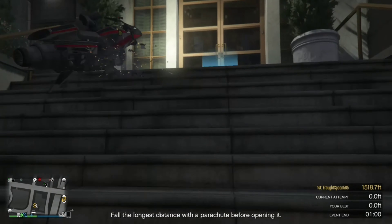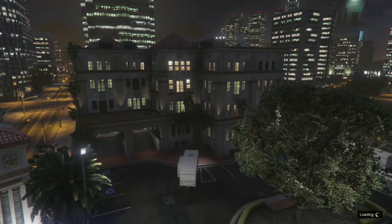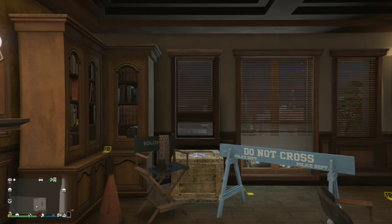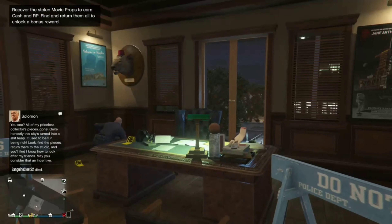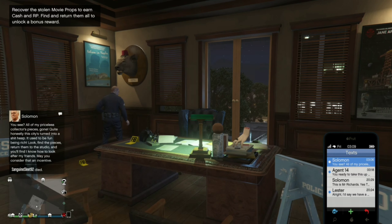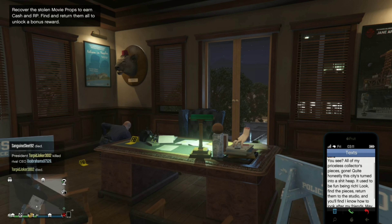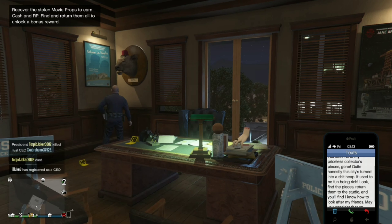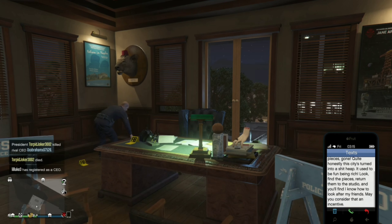All right, without further ado, let's get on to this mission. They added those blue marker things. I'm getting inside the studio. Oh, FIB is involved - I got a text message. It reads: 'You see all my prized collectible pieces gone. Quite honestly, the city's turned into a dump. It used to be fun being rich. Find the pieces, return them to the studio.'